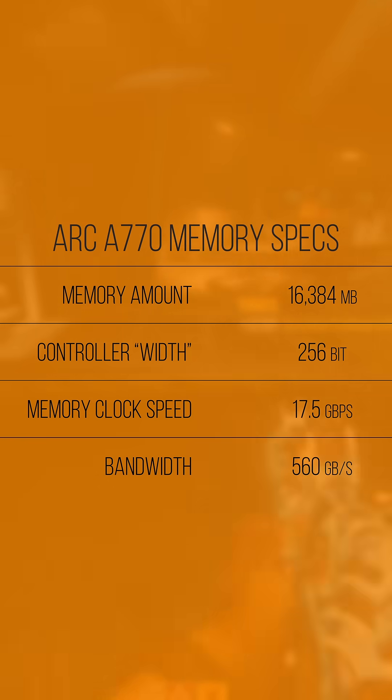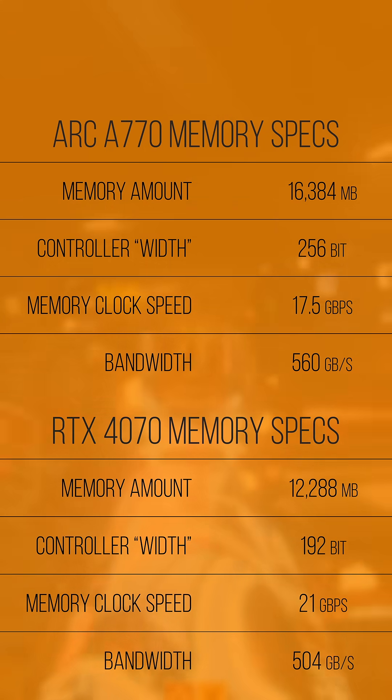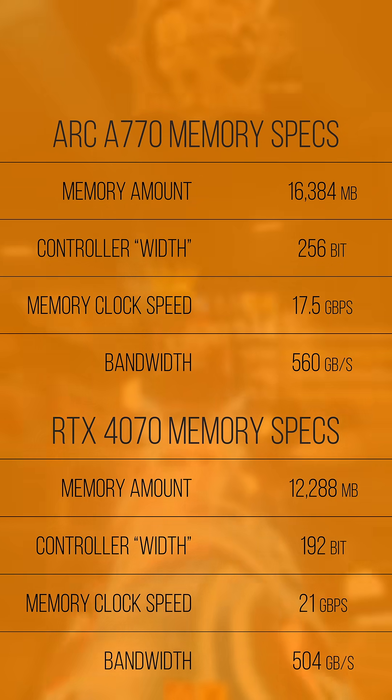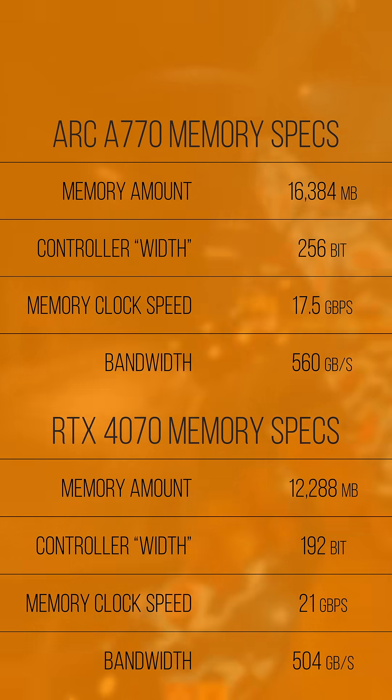With a full 256-bit GDDR6 memory interface clocked at 17.5 gigabit per second, this card has more total bandwidth than an RTX 4070, coming in at just under 560 gigabytes per second of bi-directional throughput.